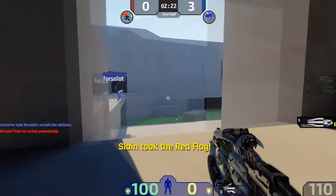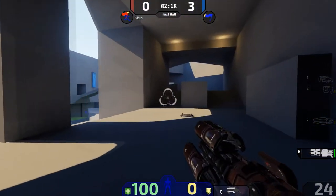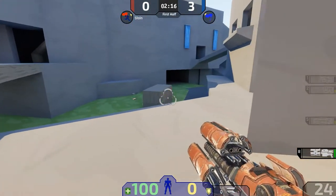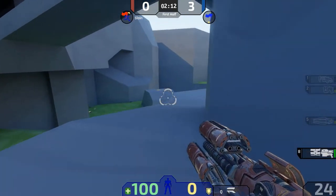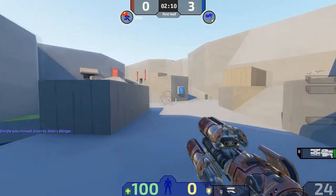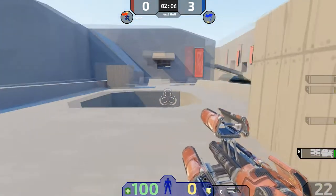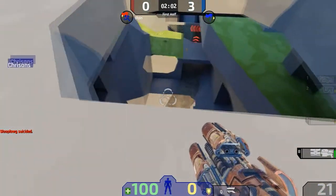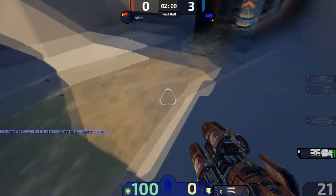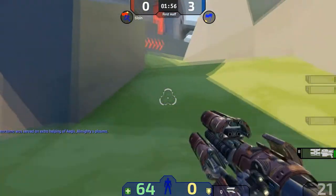Got myself a Link gun again. I like the Flak Cannon - the Flak Cannon's really good. That's not Flak Cannon, that's a rocket. The Flak Cannon is like a shotgun sort of thing - good for close range. This rocket fires three bullets at once if you want, or one bullet, depending on what you want.